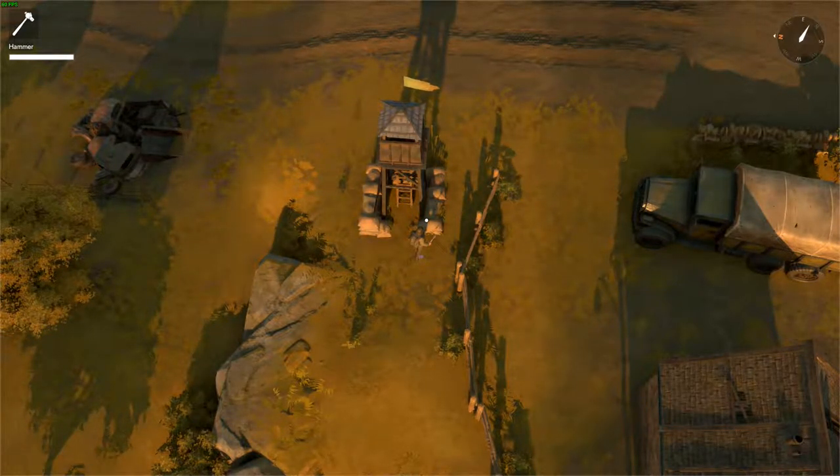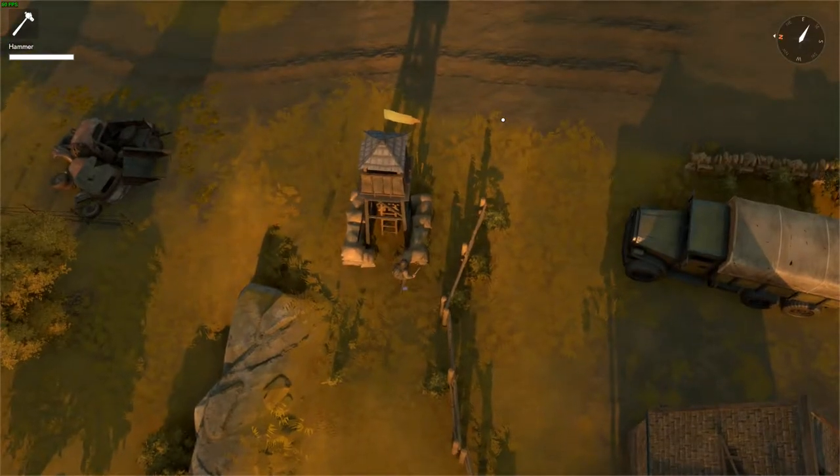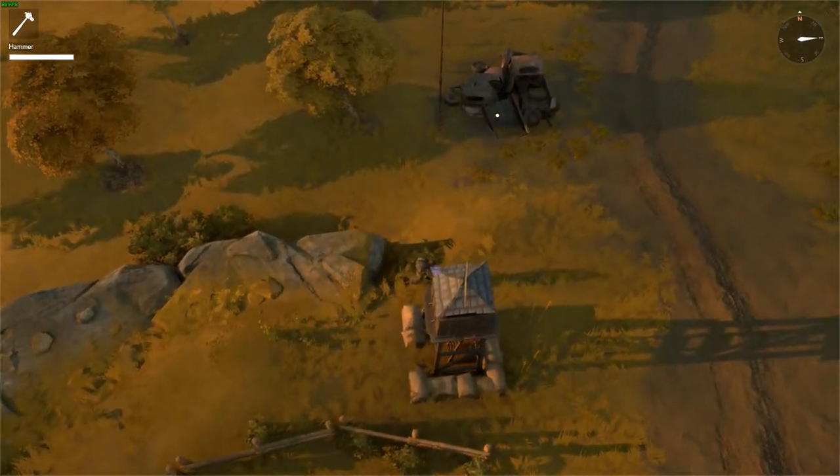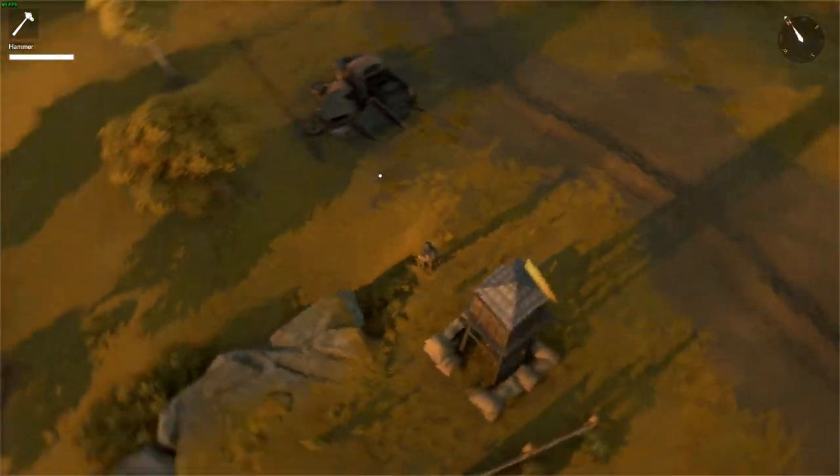And it's done. If we hit map and zoom in, it's not yet appearing — but now it just appeared and it's also showing our transparent view distance. I want to provide a little bit of protection for it so an enemy can't just run up and easily destroy it.